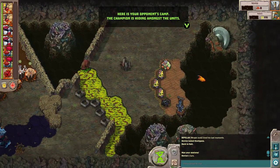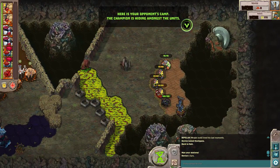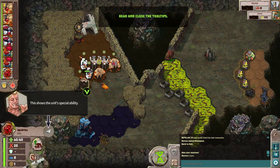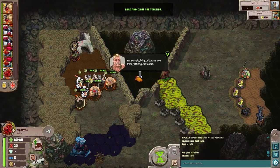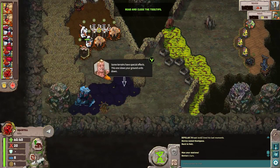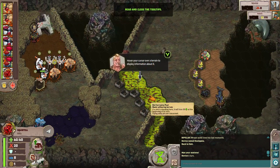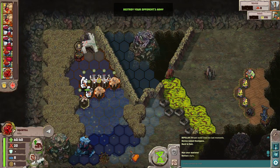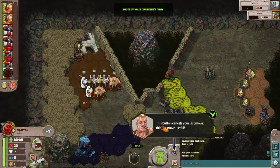As you can see, the opponent's champion is hiding amongst their units — we don't know who it is. It could be any of them. They're telling us: kill their champion and we get immediate victory. This guy has a special ability — he can fly over specific locations where others cannot, including chasms that ground units cannot cross. Even over here he can fly over that. Ground units get affected by terrain in these areas.